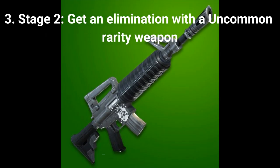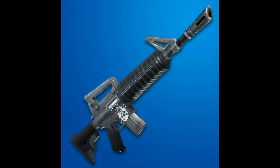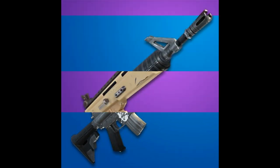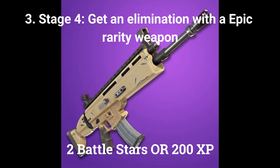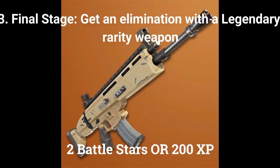The second stage out of 5 is: get an elimination with an uncommon rarity weapon, worth 2 battle stars or 200 XP. The third stage is: get an elimination with a rare weapon, worth 2 battle stars or 200 XP. The fourth stage is: get an elimination with an epic weapon, worth 2 battle stars or 200 XP. The final stage is: get an elimination with a legendary weapon, worth 2 battle stars or 200 XP.